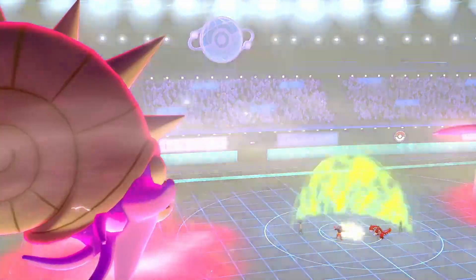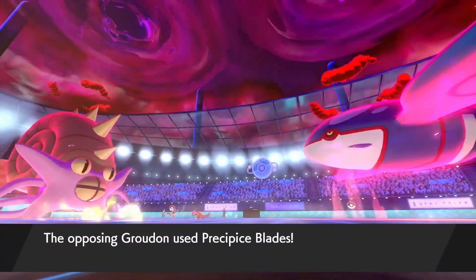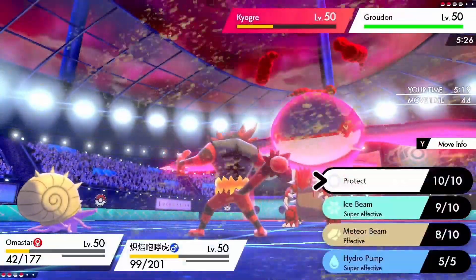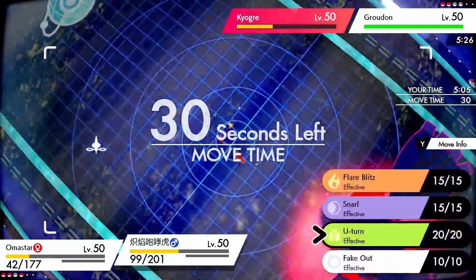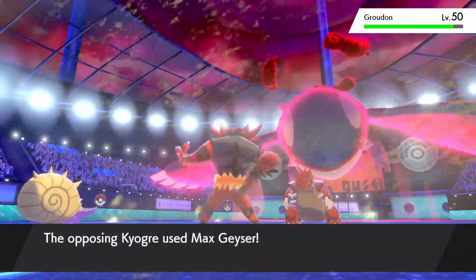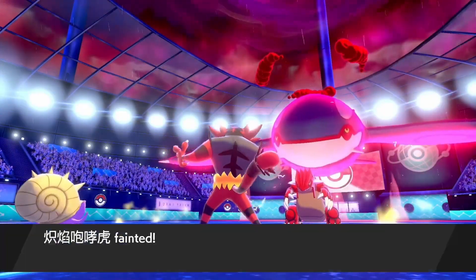My opponent goes for Max Lightning on Omastar, which I wasn't expecting, and it activates my Weakness Policy. I thought I was going to die but I actually live — because of Reflect plus Intimidate I'm able to survive, which activates Weak Armor. I already had the Weakness Policy activated from Max Lightning. I get some chip damage on Kyogre and decide to go for Hydro Pump, knowing it probably will knock out if it connects — but unfortunately I get unlucky with the miss. I probably should have just gone for Ice Beam to be safe.